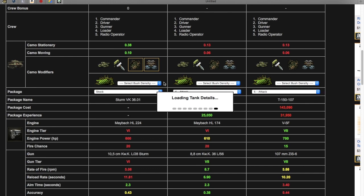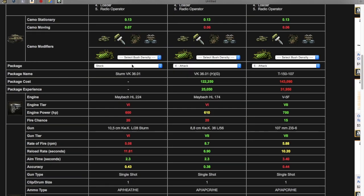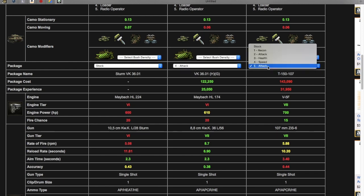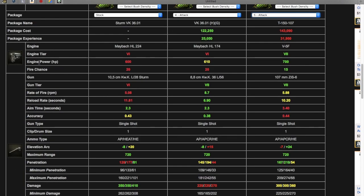I'm not here to show you what this website can do. If you're wondering about the package settings: this is stock — it's a stock premium tank because it's a premium. This one is fully upgraded, this is on the 4th package, and this is on the 5th package.